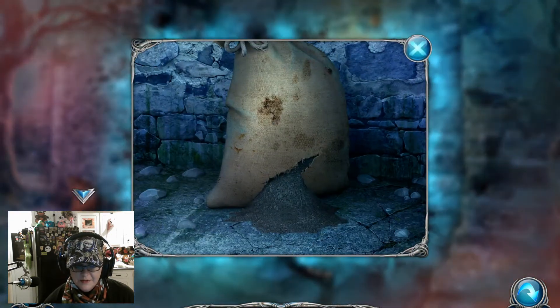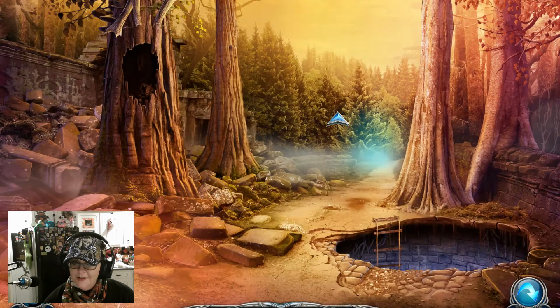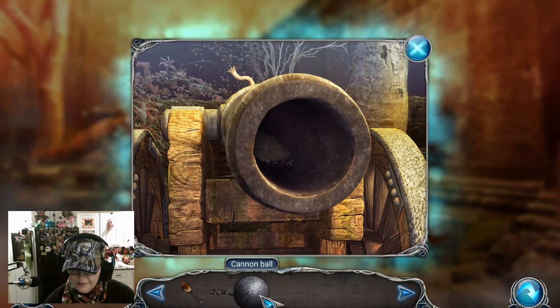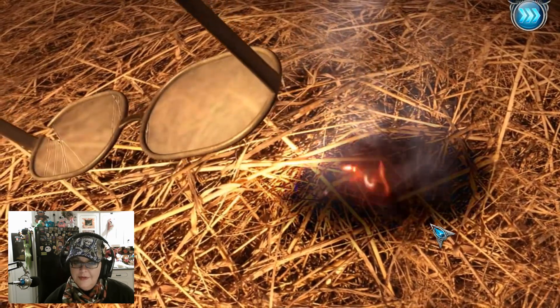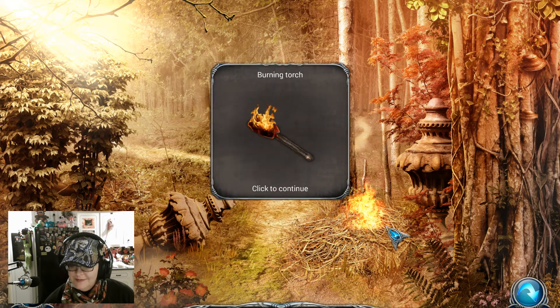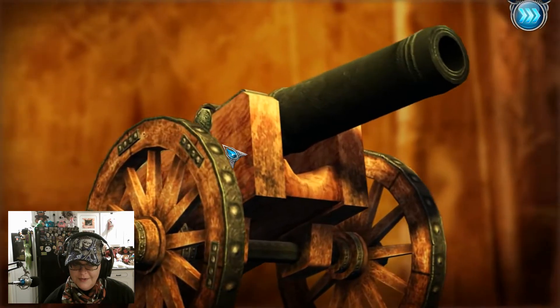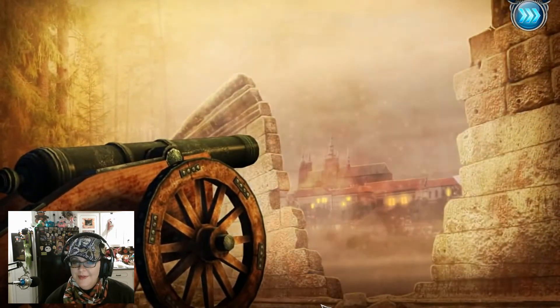We have to go back into the crypt and we're going to need to use this here. There's going to be a puzzle here. Lots of cutscenes in this one. Go back to your cannon — I don't think you should be standing in front of it when you light it, but what do I know? And no vampire or monster heard that and came running to find us — I find that hard to believe.